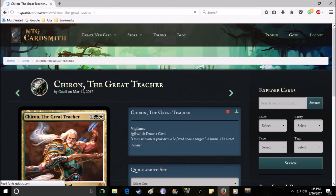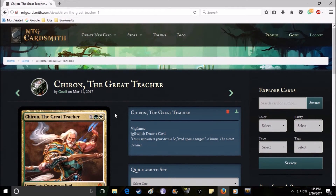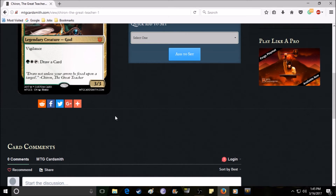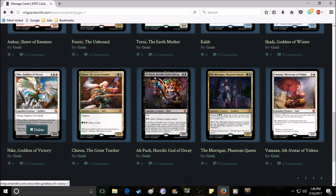Chiron is the first edited card I have here — I had him in part two. He's been nerfed: before he only cost two mana and was just green-white, now he costs three with an extra colorless mana added. He used to have three activated abilities; now he only has one. He still has vigilance and you can still pay one green, one white, and tap him to draw a card, but the other two abilities are gone. He's still a three-three, so definitely weaker, but still a very good card — drawing cards is obviously super valuable in Magic.